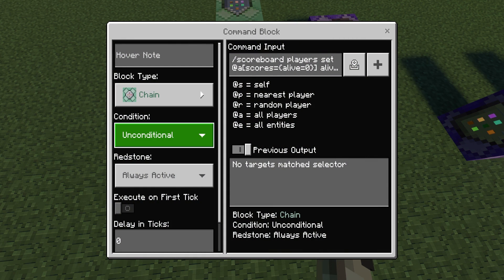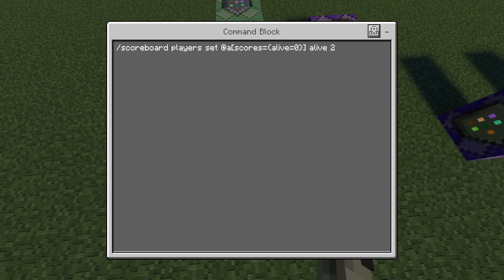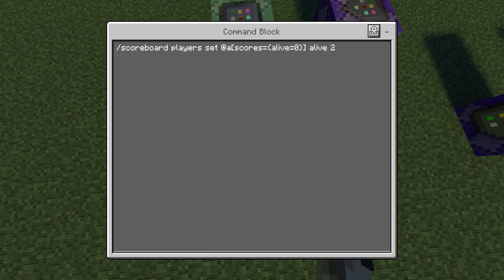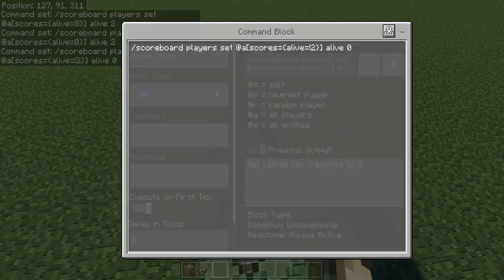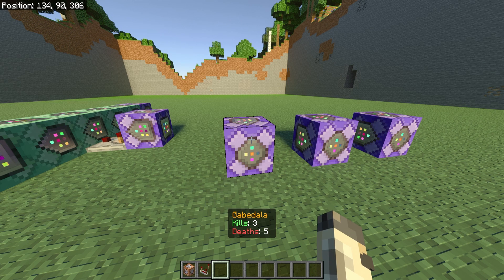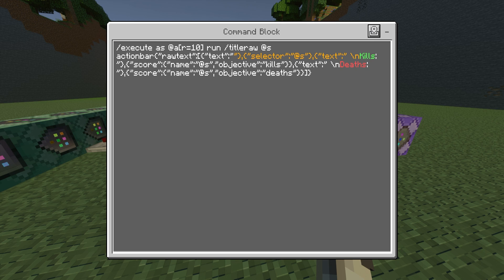The last command block in the main chain is Chain, Unconditional, Always Active. The command is: /scoreboard players set @a[scores={alive=0}] alive 2. Pretty much what this does is: if you die, it adds two points to the alive scoreboard — which is not shown on screen. When you have two points, it brings you back to the first command block and reruns all the commands.